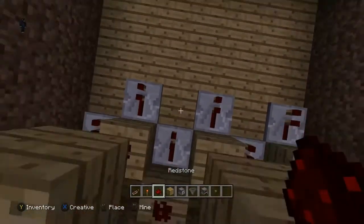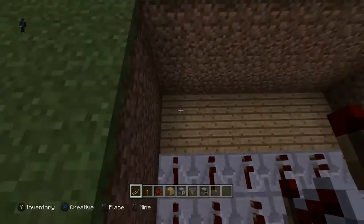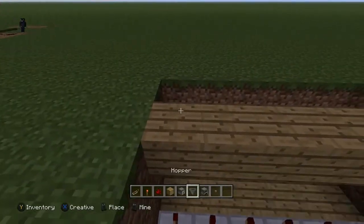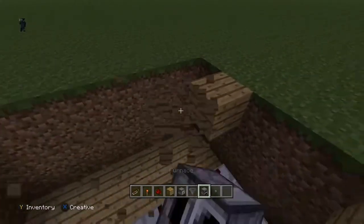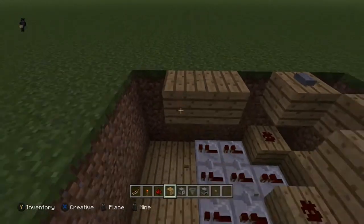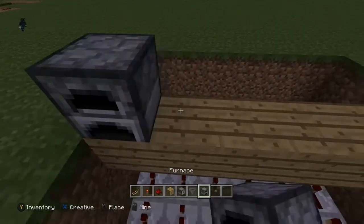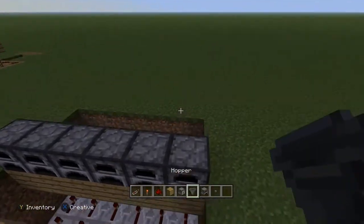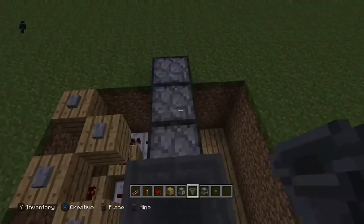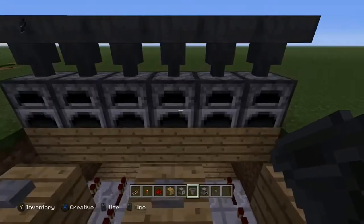So now what you want to do is just get your repeaters and place them like this. Then get your furnaces and place them - sorry, wrong place. You need it like that, then put the furnaces here, then you want to have hoppers on top. Make sure you're crouching while doing this, otherwise it'll just open the furnace. You'll need to crouch - on Xbox it's one of the analogs.